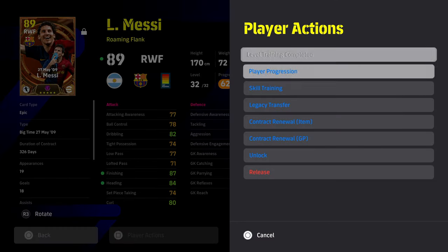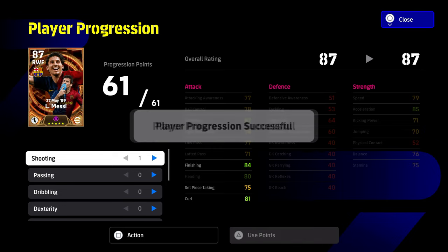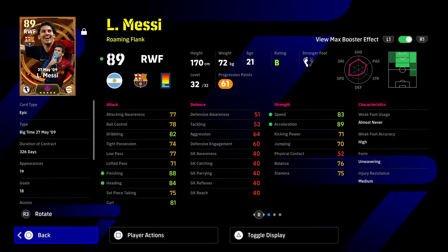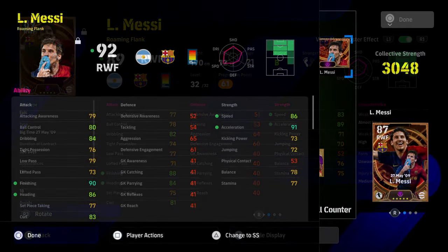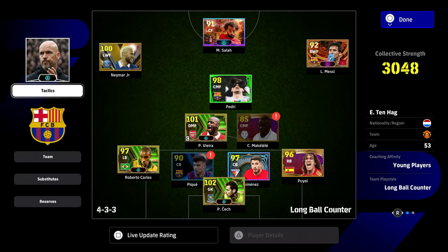I'm going to show you a quick comparison between training players properly and training players most effectively. There are two screens you can train players from: the main training menu — the player progression menu — which you have to go into no matter what, and the other is from Dream Team, My Team selection.